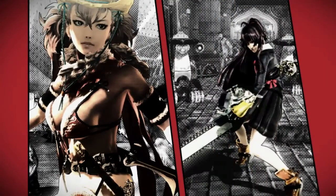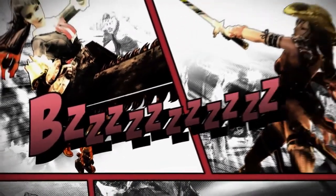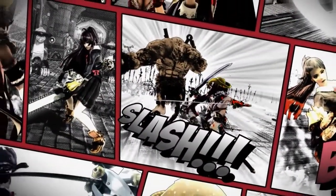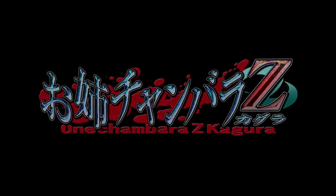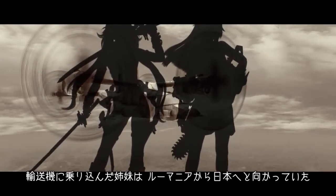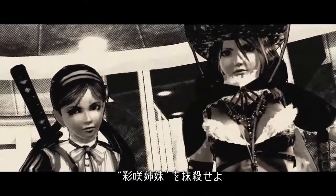Kill Aya and Saki. The sisters are boarded on an air cargo ship from Romania heading to Japan. Their mission is the elimination of the Ayasaki sisters who have created zombies all over the world.